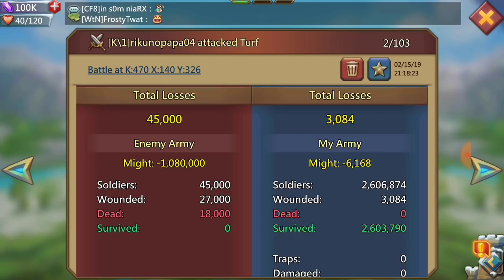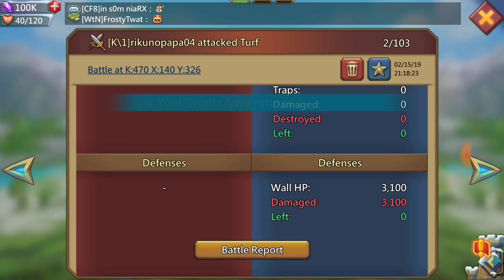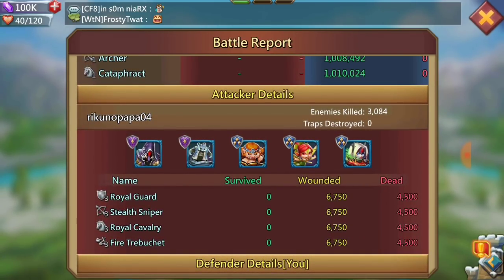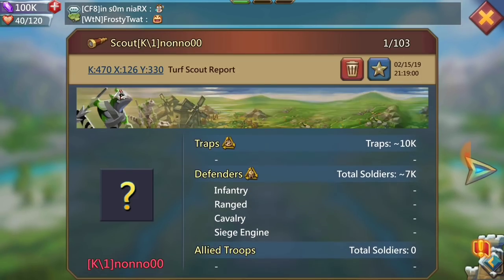Another mix attack — completely even across the board, 11,250 of each type. He actually sent heroes, so he's doing it right. Except the siege heroes aren't really needed, but that's another story. I'm just looking at some reports to see if there's anyone else I can hit, because I'm still looking for more leaders.